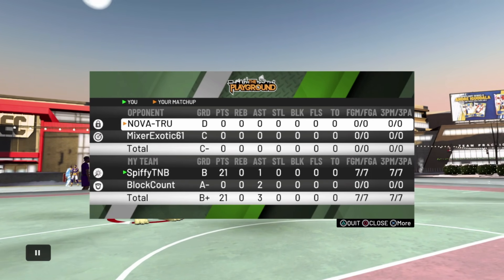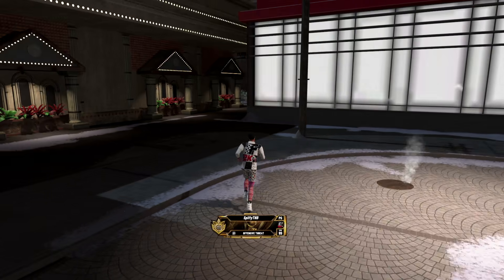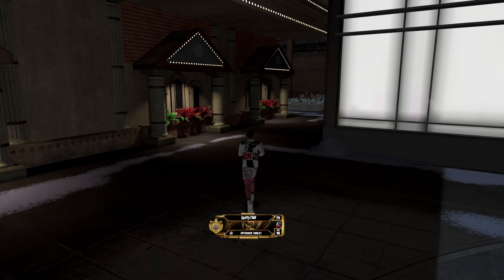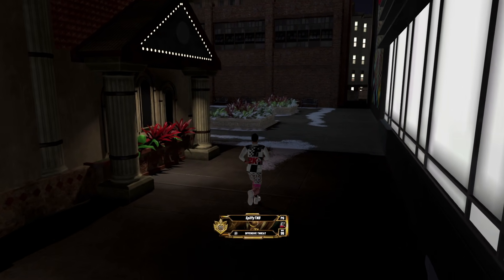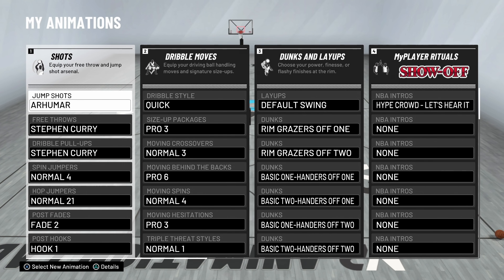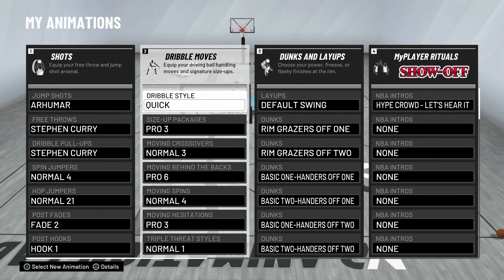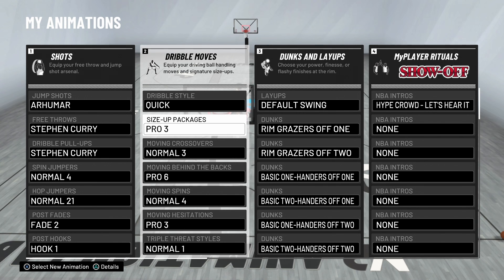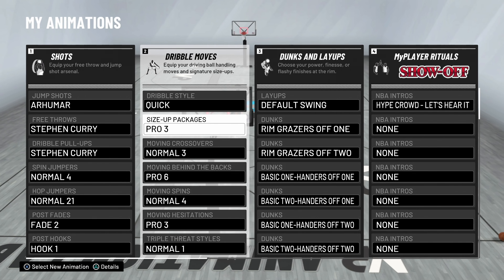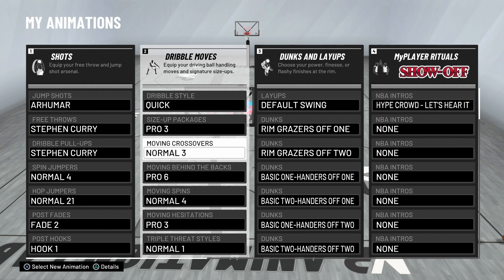After those two gameplays y'all probably want to know my dribble moves. I'm gonna go to my animations — these are my current dribble moves as of December 9th. My dribble style is quick. Obviously as a guard you want to be quick. Size of package: Pro 3 — same one I used last year. You can crab with it, you can do the fast momentum, you can do between the legs into behind the back. You can do a lot of stuff with this size up.